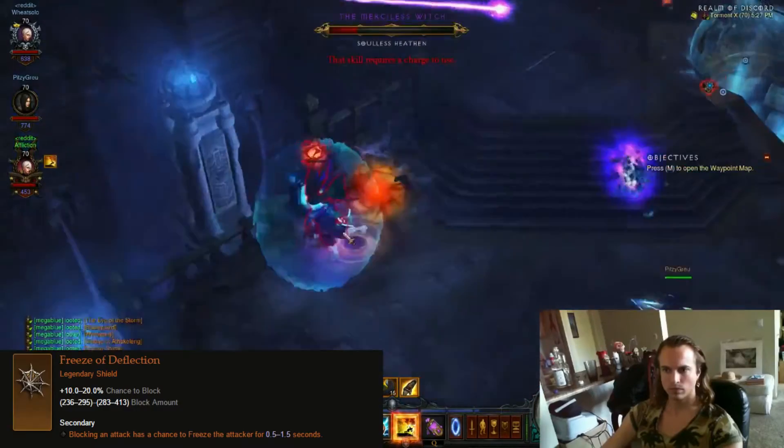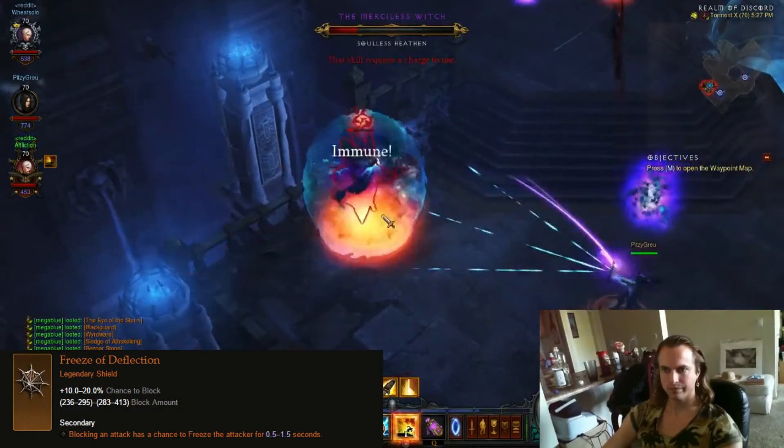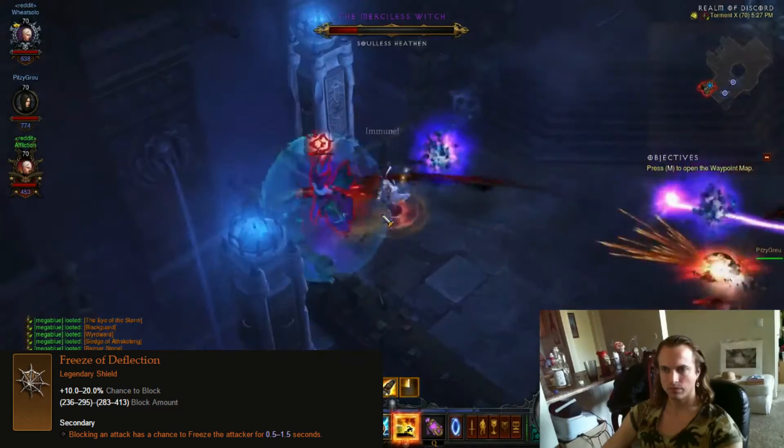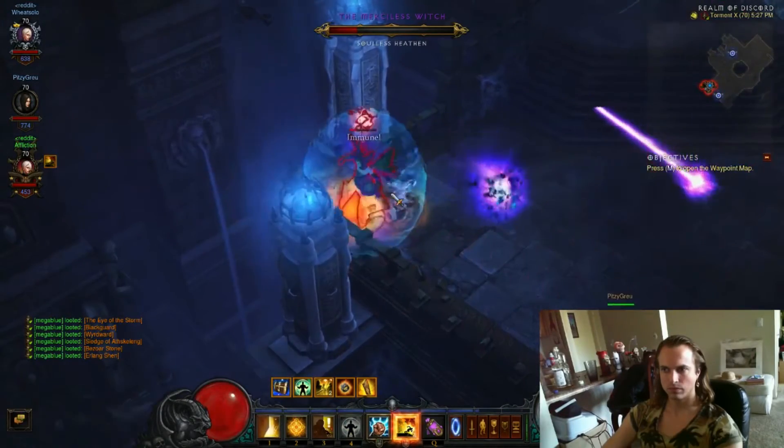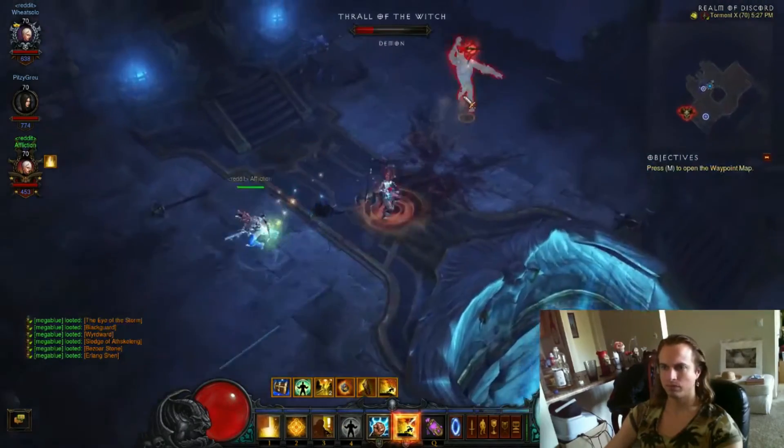For the shield, Freeze of Deflection — it doesn't do that much, but again, every little bit helps. I'll throw that one on because I don't think there's really another shield that's going to do anything for you.